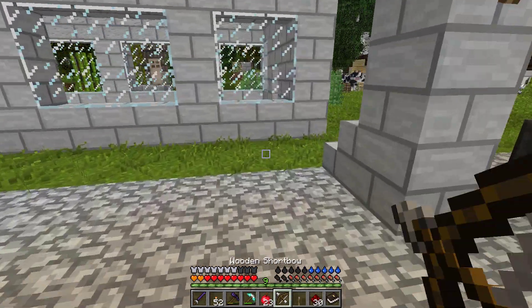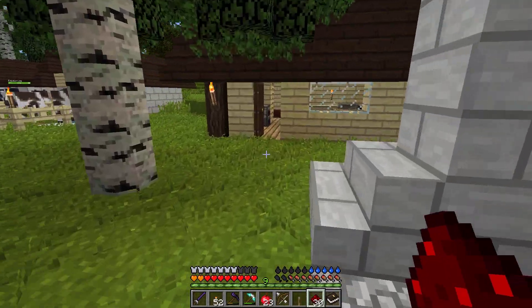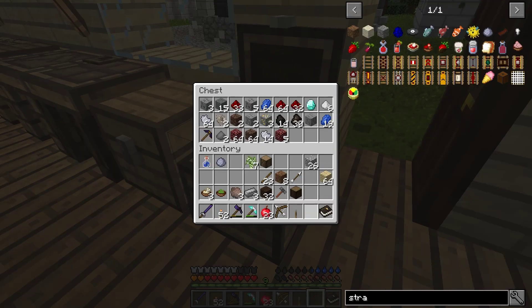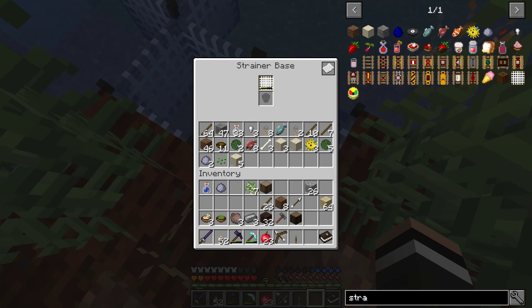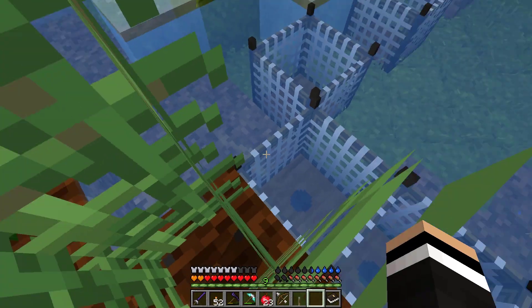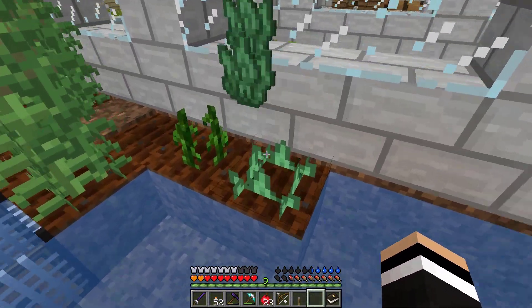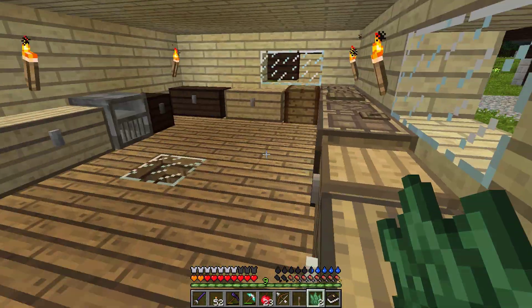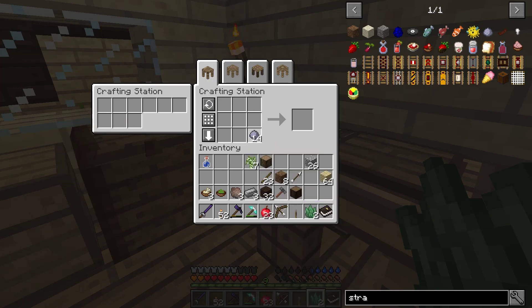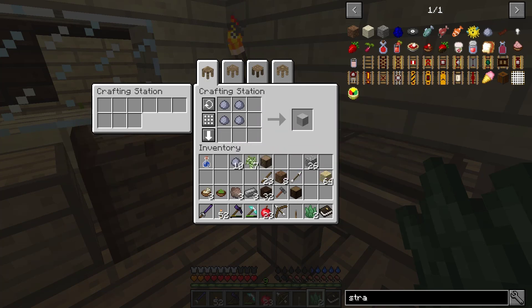Maybe it just needs a block of clay on top. Let's just turn this off for now and put the redstone back. Let's check the strainers for some clay - there they are - okay there's two. I'm not sure how much I need, I need like a block probably, so that's nine... yeah should have enough for a block, perfect. It's four per block - okay fine, so I guess we can have two.